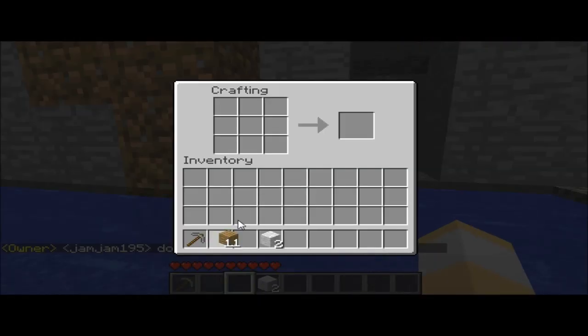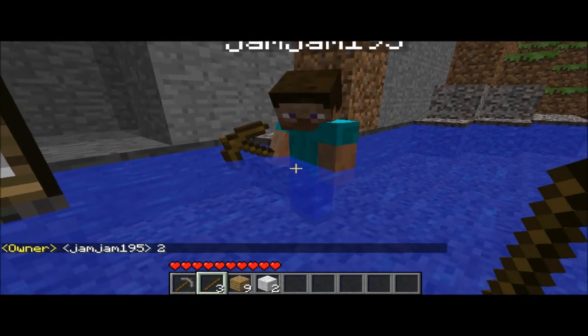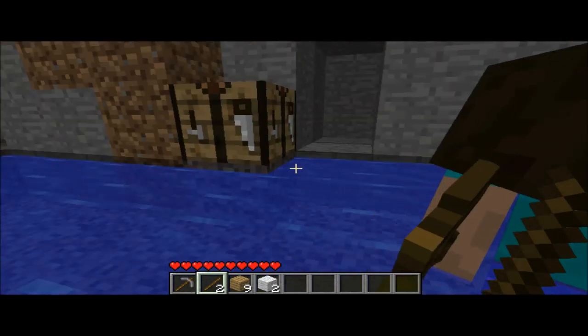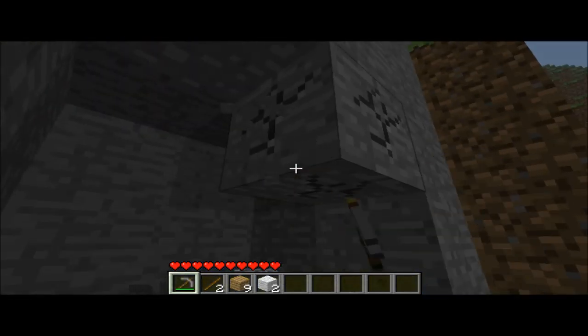I can make — how many do you want? Two sticks? I'll just give you four. There you go. Press Q to kind of chuck them at people.